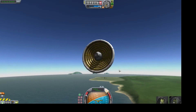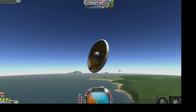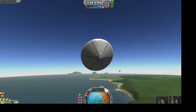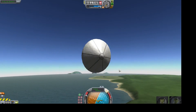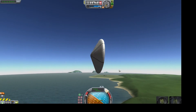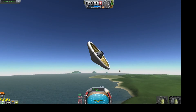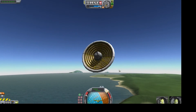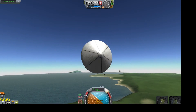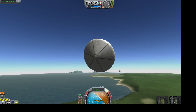Where are the heat shields? Under aerodynamics. Heat shield — 10 meter. Perfect. Once you put it on — oh my god, what the hell, it's huge!